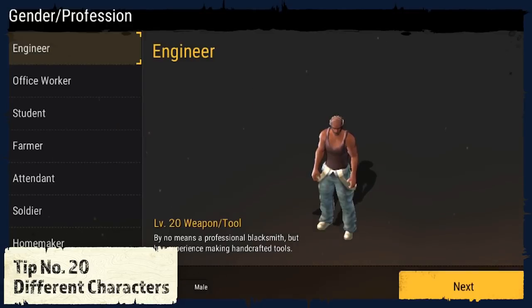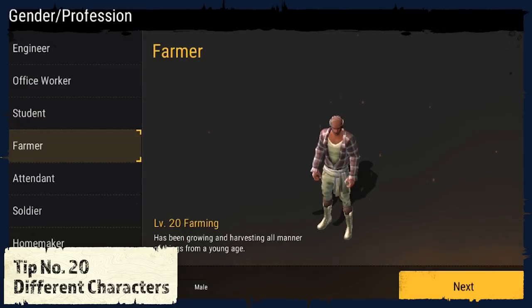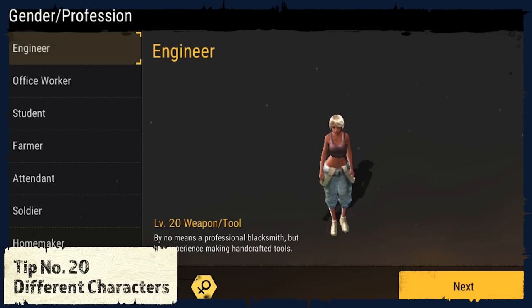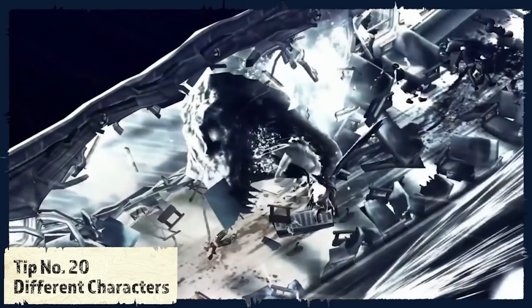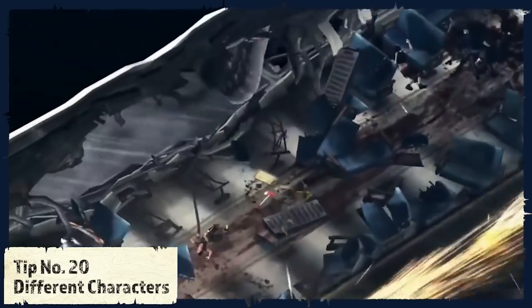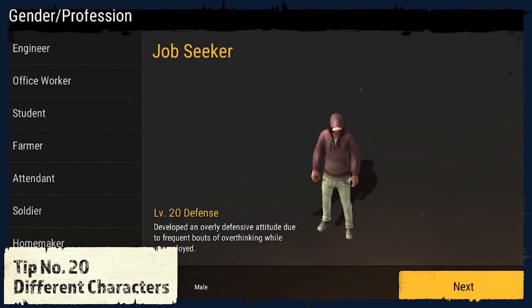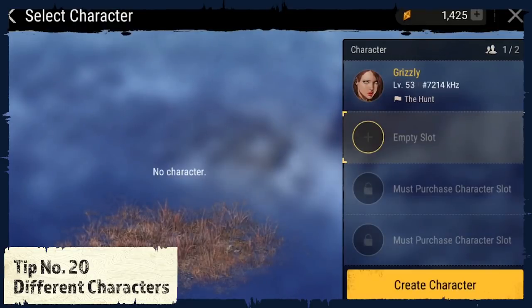Tip number 20: Different Characters. You want to start all over again because you want to start at level 1? A friend just started the game and you don't want to be that guy that is already level 60? Or because you just want to see the T-Rex in the tutorial again? Well, you don't have to delete the game — you don't even need to create a new account. Just click on the character tab in the menu and select change character. This will allow you to create a new character so you can start like a new born baby.